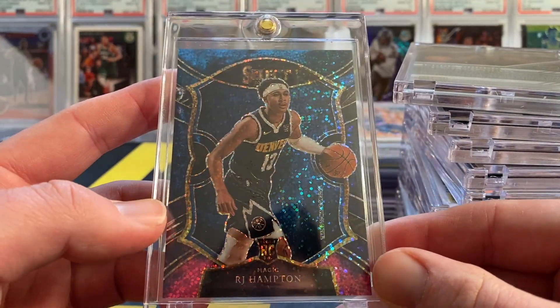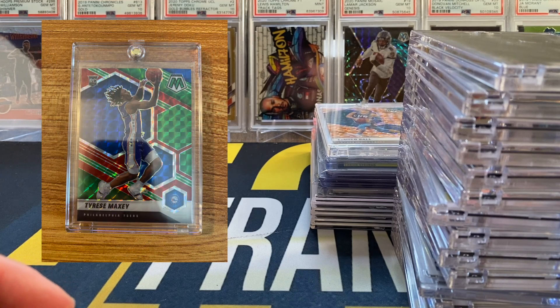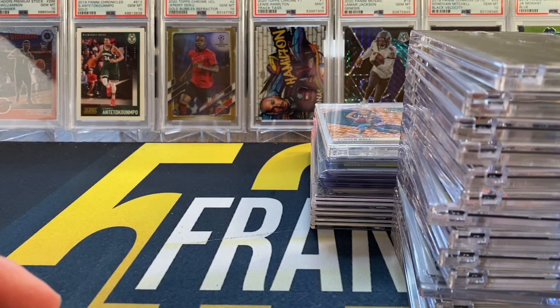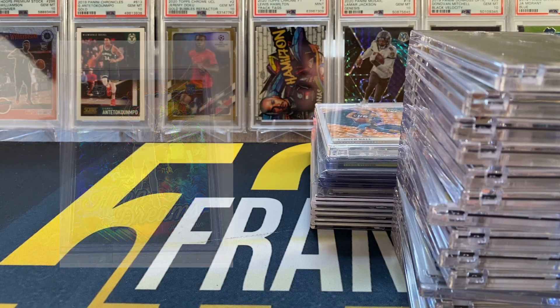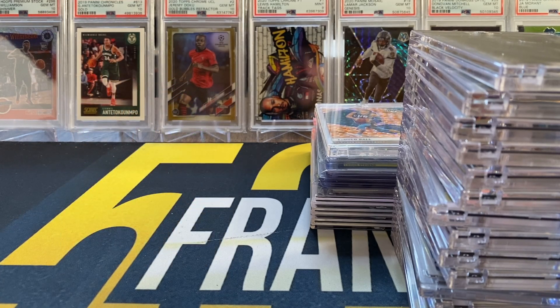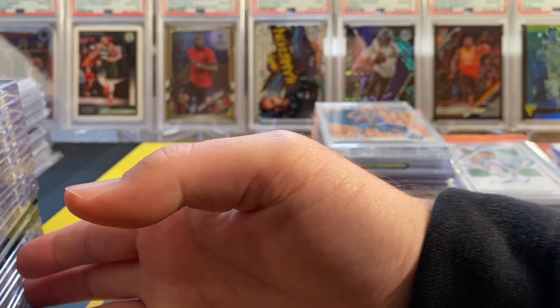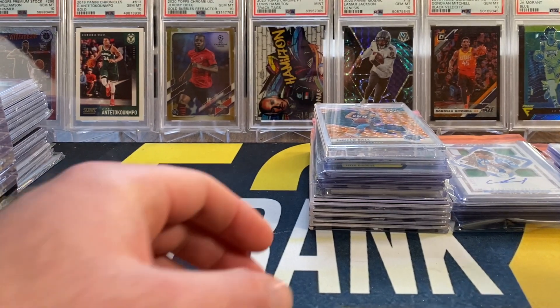Another gold parallel — Isaac Okoro out of XR numbered to 10 — and then an RJ Hampton Select Cosmic. The two cards out for delivery: one is a Tyrese Maxi out of Mosaic Choice — I believe the green and red parallel — and the other is an OB Toppin Contenders Optic Hoops Dreams Gold out of 10. That makes up the entire 41-card checklist for the standard series.